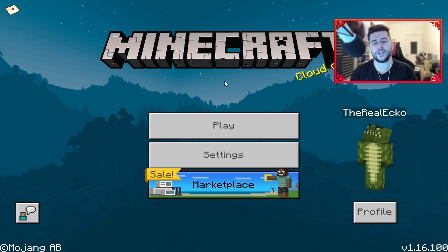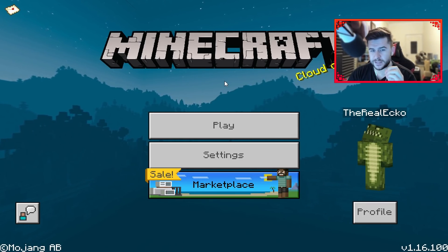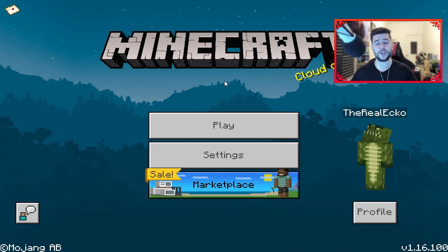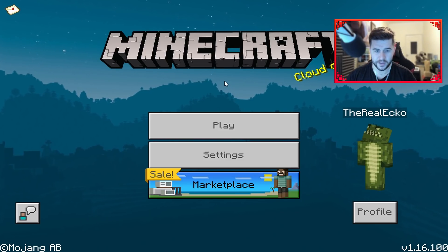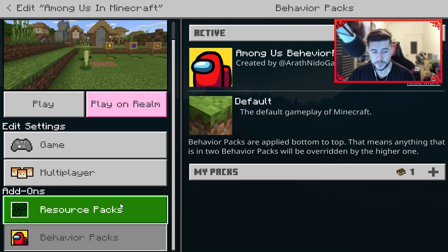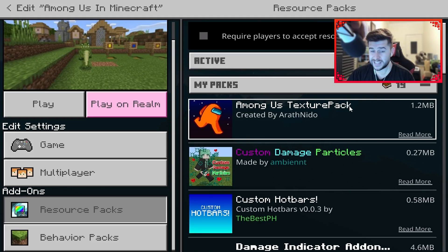As we all know, Among Us is absolutely huge at the moment. Somebody's recreated it in Minecraft, and this mod slash add-on brings back the 4D skins. They are available inside of this. We have imposters, we have pets, we have crew members, and so much more. Now, if you enjoy today's video, please hit that like button. There'll be a download link in the description and at the top of the comment section. You are going to need two, maybe three things. You definitely need the Behaviors Pack — that's the Among Us Behaviour Pack created by Araf Nidogamer, so massive shout-out to him. You're also going to need the Resource Pack, which is this one as well. He does have an alternative Resource Pack which is a cartoon-styled one. I will show you that throughout today's video.